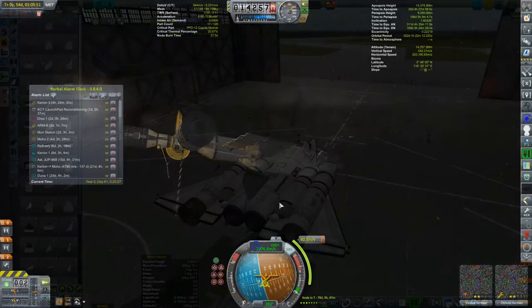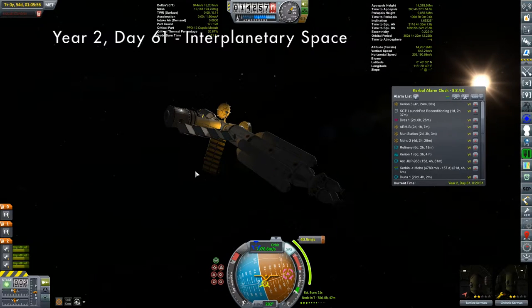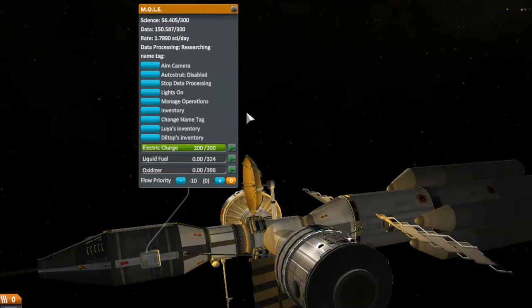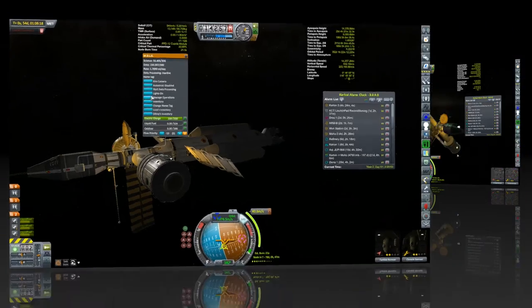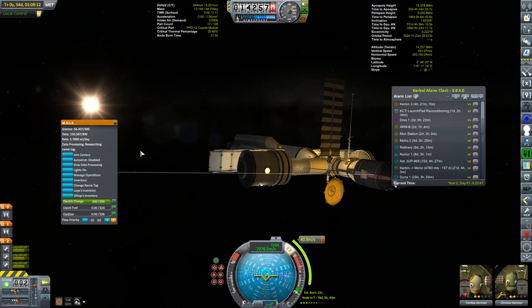Let's get back out into interplanetary space. This is the Kermes II on its way to Yves — still a long way to go. But wait, where are my scientists? I should have a crew of four but I only see two. Checking the science lab, I can see them — it's Luya and Diltop. I can see their inventories and I have 56 science, but there's no transmit science button and no way to transfer them out. This is the Mole science lab and somehow it got messed up. I fixed it by using the pre-update 1.1.3 version of the part, which let me transmit my science and get my scientists back.